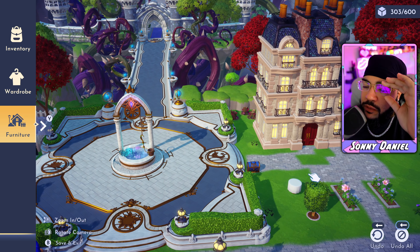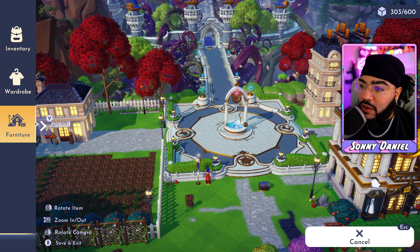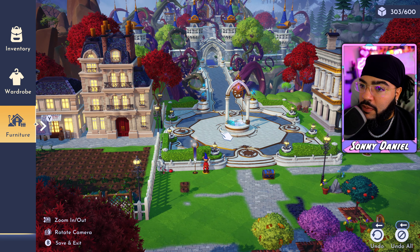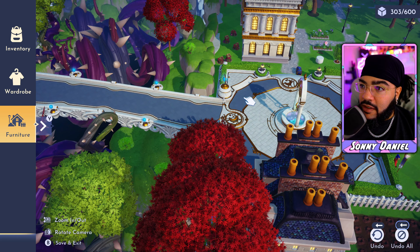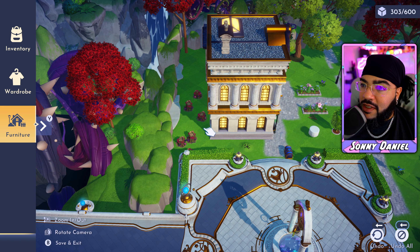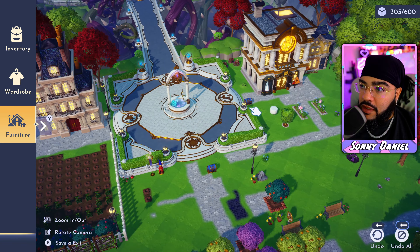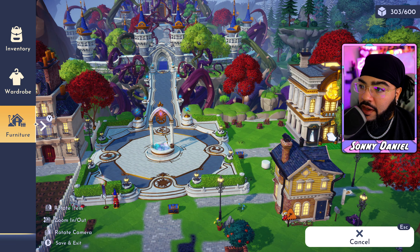I've got the elite suburban house and I'm rocking with that. We could be next to the store, or maybe make that Remy's area and put the store over here. That store looks like a bank, let's be honest. The fact we've got an undo button — that is the greatest thing, W Gameloft, W Disney.